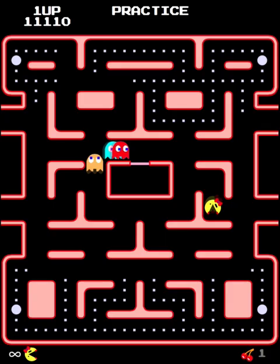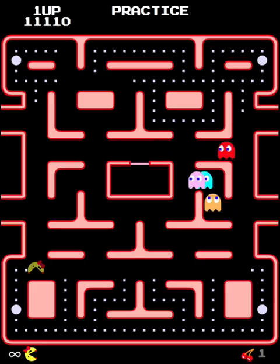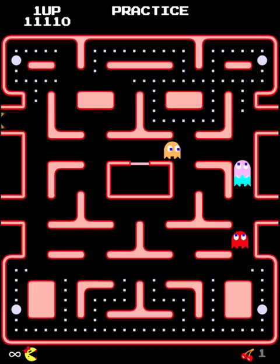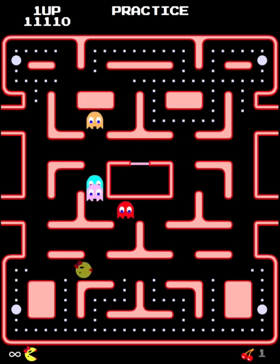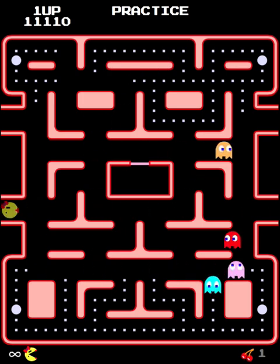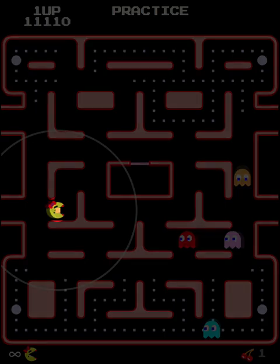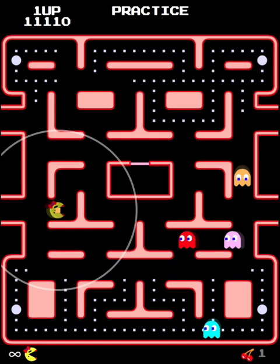So with that in mind, we have one ghost left and that is the orange ghost. Look at where Ms. Pac-Man is — she's pretty far away from the orange ghost. I'm going to draw a little circle to demonstrate this. When the orange ghost is outside this circle, which has a radius of about eight dots, his target is Ms. Pac-Man. In other words, the orange ghost behaves exactly like the red ghost when it is far away, and he's going to come and attempt to pursue her.